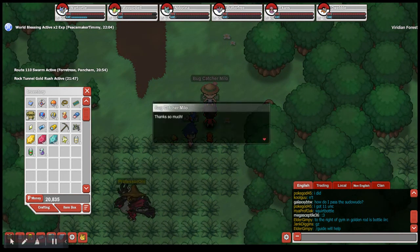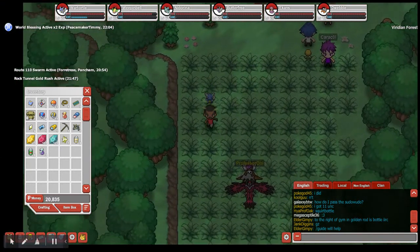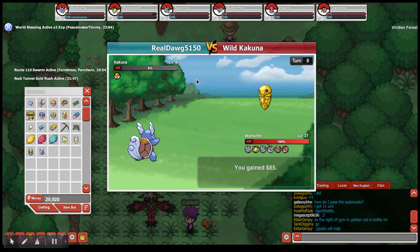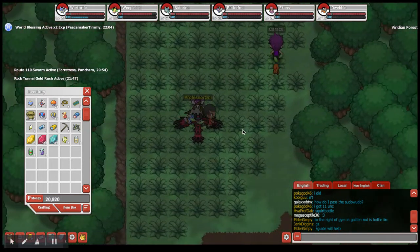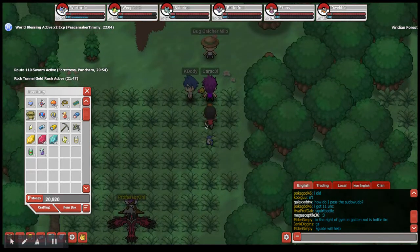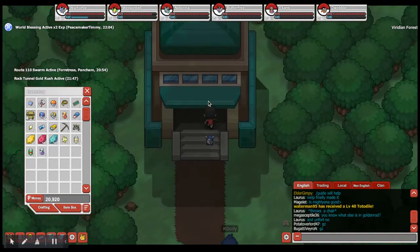Right here is Bug Catcher Milo. This quest makes grinding more fun. He tells you the bugs are getting on his nerves and asks you to kill 10 Caterpie and 10 Weedle. Just run around, find them, and attack every wild Pokemon — don't run. If you lose count, talk to him and he'll tell you how many you have left.